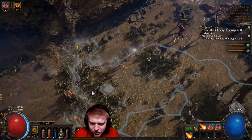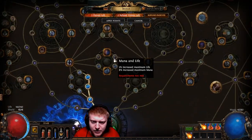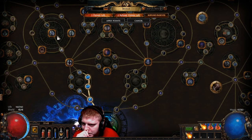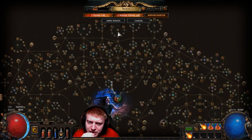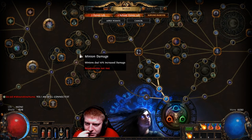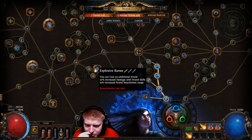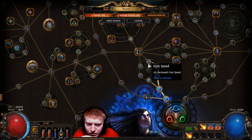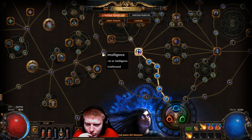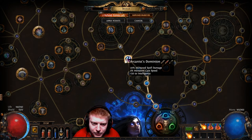We need minion damage — everything minion damage. We just need to stack minion damage as much as we can. We need to find out where minion damage is on the skill tree. There's some minion damage up here I think. We want to go from here all the way over to minion damage right here and fill this one out, because minion damage is definitely what we're gonna go after.